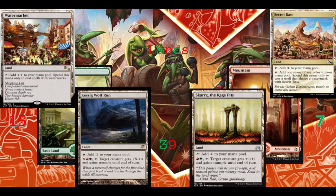We're running 39 lands in this deck including Kessig Wolf Run and Skarrg the Rage Pits, with 15 forests and 7 mountains. We're running heavy on the green side. Secret Base taps for colorless but also taps for any color if you spin it on the Goblin Explosioneers watermark, and Watermarket taps to add two colorless mana but only for Goblin Explosioneers watermark spells — though it counts for Hydradoodle as well.